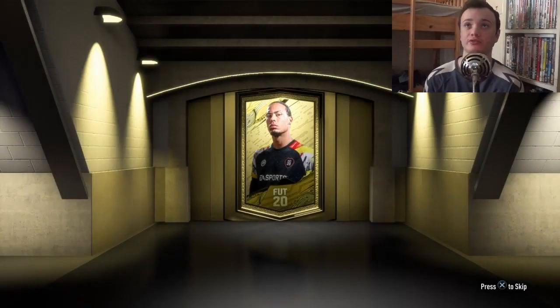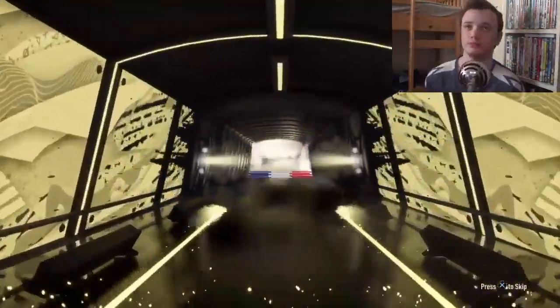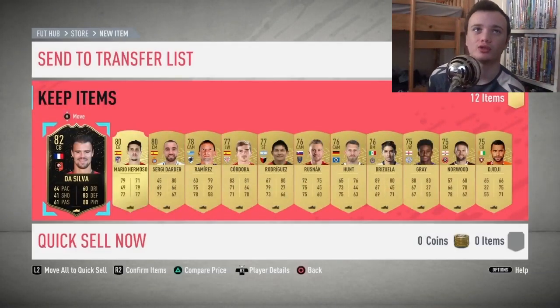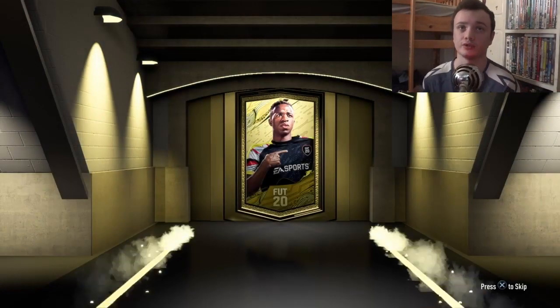If I were to pack Van Dijk that was a minimum 900k in the bank — I almost shit myself. This is another board. It's an inform, French inform — 82-rated. I suppose it's not too bad, you know. The pack luck seems to be picking up now.